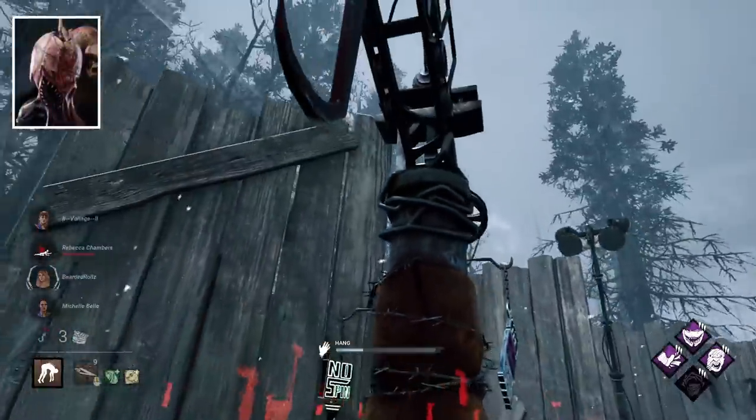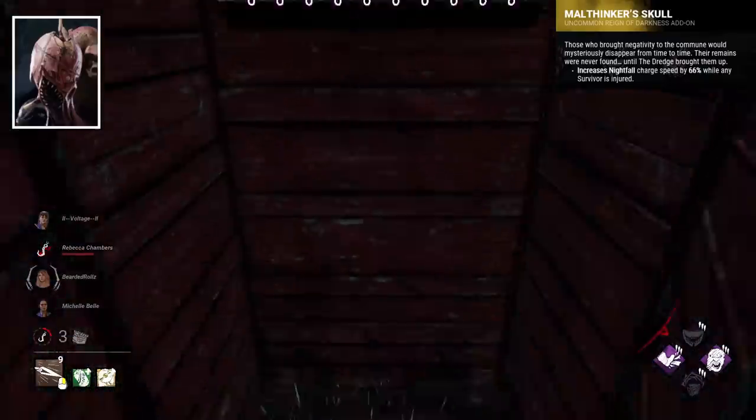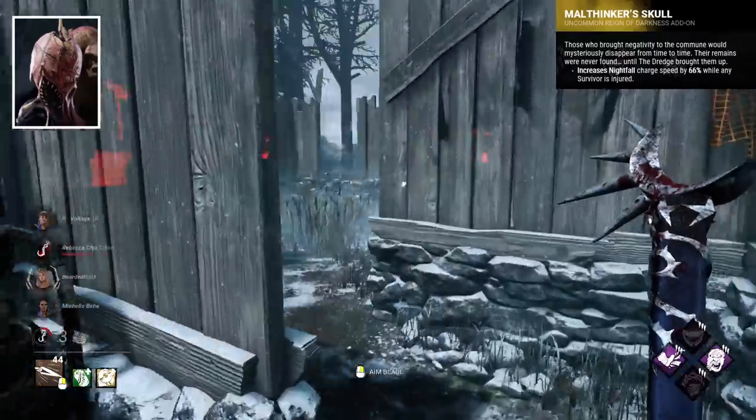Dredge's best add-on is probably the very simple Malthinker's Skull, which allows you to get Nightfall faster when survivors are injured. Nightfall is great, and this add-on helps a bunch.